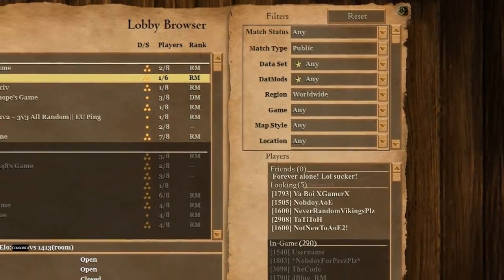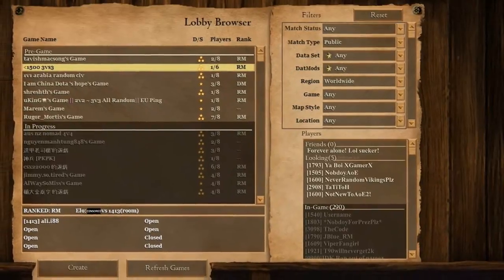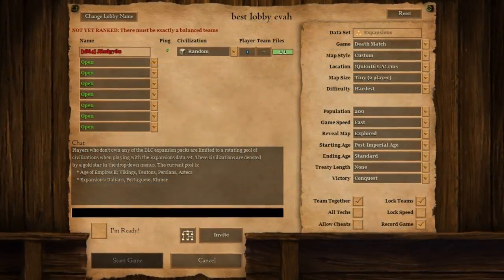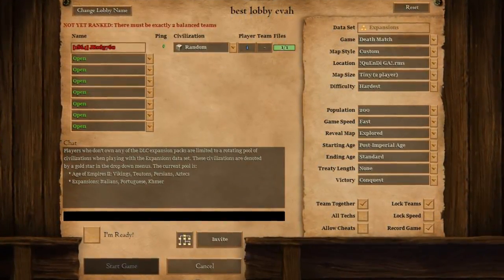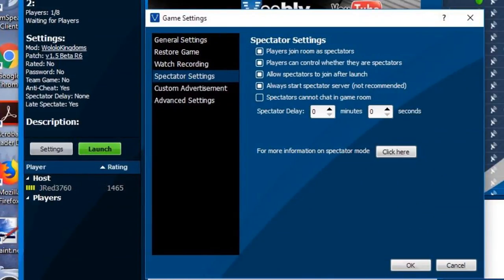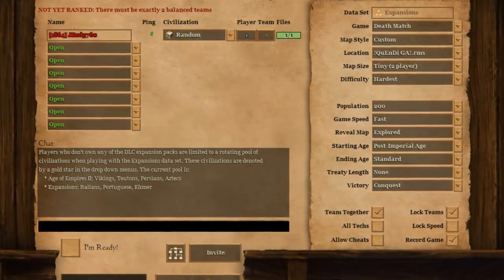Just like in AoE1 DE, you could put the option to create a game on the bottom of the screen so that you can host your own lobbies with little difficulty. That's a good design for the lobby browser. Now let's move into the actual game room, which is where I think the most important changes and improvements are made — we're trying to combine both the in-game features of HD and the pre-game features of Voobly into one fluid, easy-to-use yet full-featured design.